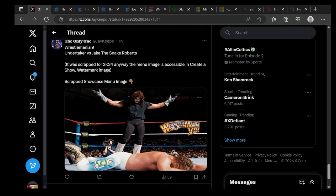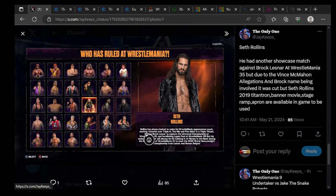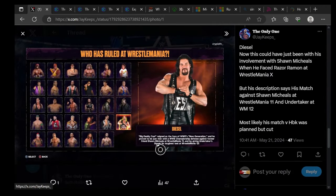Seth Rollins' WrestleMania stage, ramp, and apron are available in game. The WrestleMania 9 Undertaker versus Jake the Snake Roberts show was scrapped, as shown earlier. Seth Rollins' description says he cashed in the Money in the Bank during the main event of WrestleMania 31, stealing the WWE Championship from Brock Lesnar and Roman Reigns. Diesel's description reads: as the face of WWE's new generation, he proved just that with a WWE Championship defense against former friend Shawn Michaels at WrestleMania 11 and giving the Undertaker's streak its toughest test at WrestleMania 12.